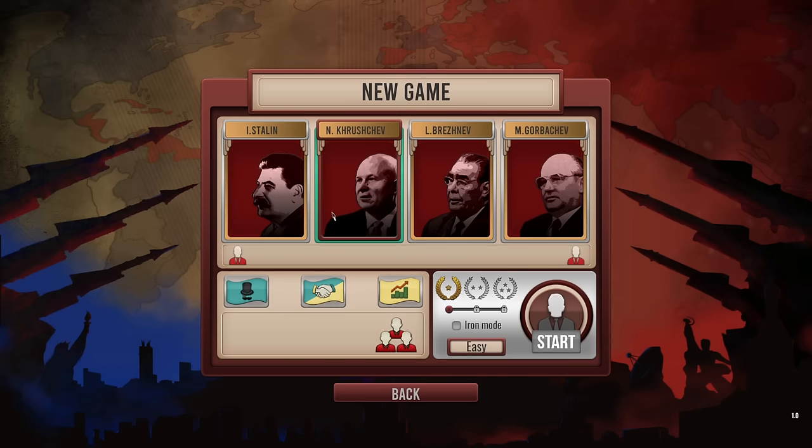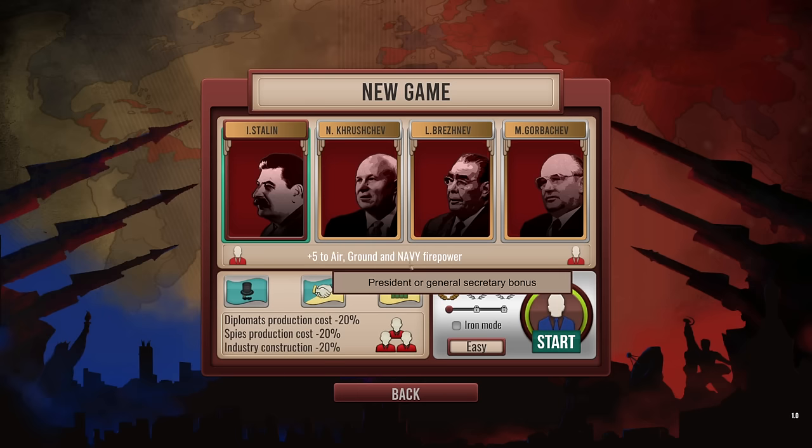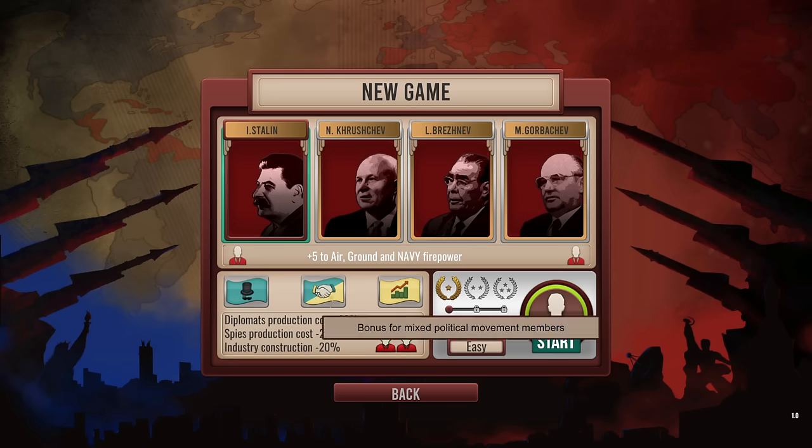With the USSR or the US, either side, you've got four potential leaders you can choose from. Every 10 years that leadership group can change, so you can get different leaders throughout time. Each one of these leaders has different traits, perks, or benefits that influence the game. If we were to be Stalin, we get a plus five to air, ground, and Navy firepower, which influences military conflict directly. It also reduces diplomatic production costs and industry construction.